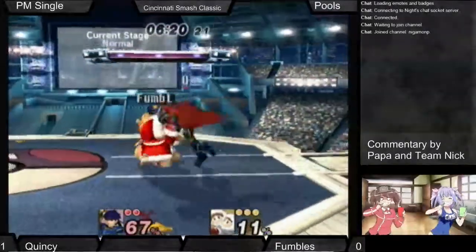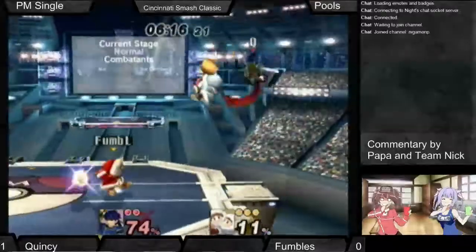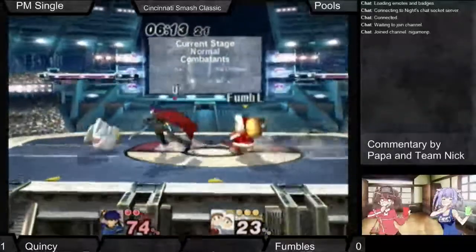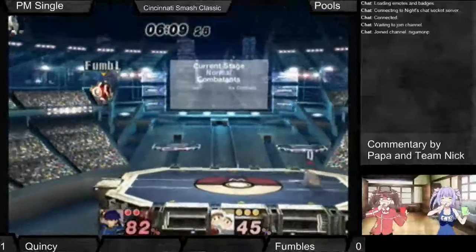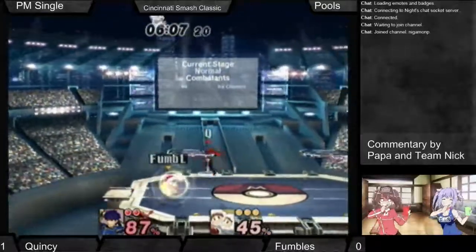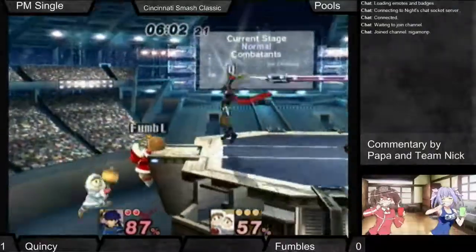I was hoping Nana was going to do something really cool there when he tossed him over, and got a little forward smash out of that. Nana grabbed the ledge and Popo was ready to... You almost do that a lot — it's actually a really, really smart edgeguarding setup where he dash-handed it to the ledge.